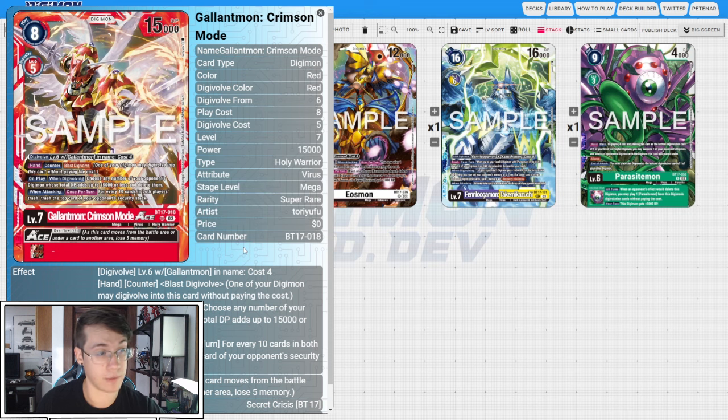Sorry, I've got Chaos Gallant on the brain, which is kind of related to why I'm excited for this card. Gallant Crimson Mode digivolves from any level six with 'Gallant' in its name for four cost. Crimson Mode is no longer locked to just red Gallant-mon decks. I can blast this on top of a Chaos Gallant-mon, which makes me really happy because I like to play mill Gallant-mon — fully purple — and now this is going to synergize really well with that and give me a viable top end, since BT5 Chaos Gallant-mon is really bad.